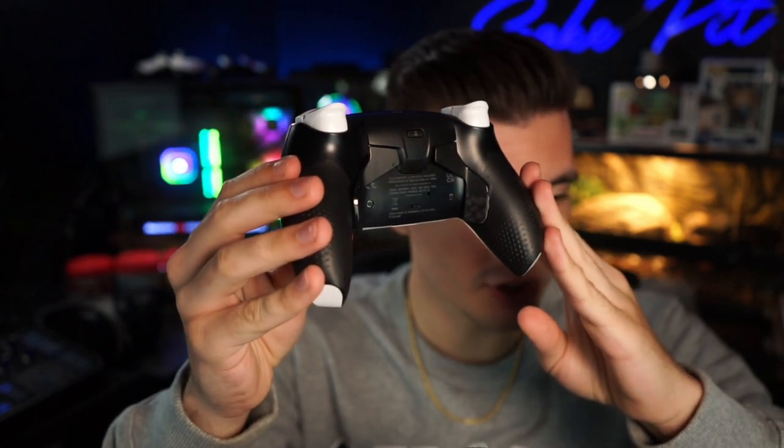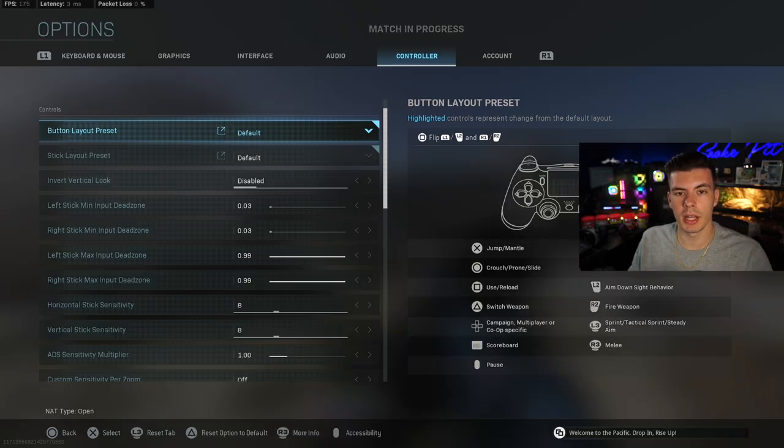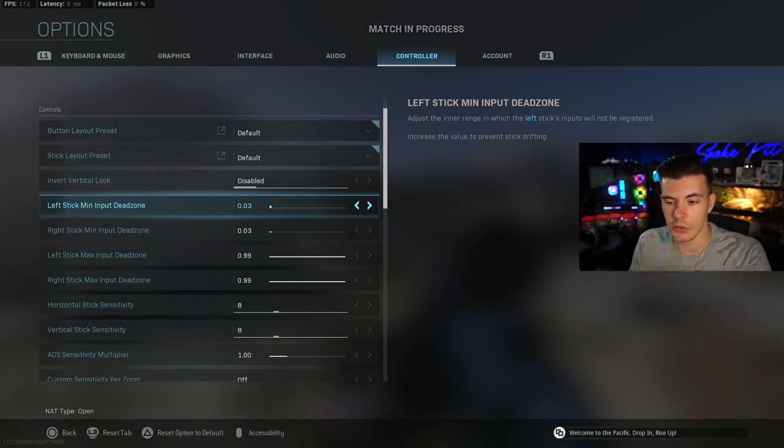I use a PS5 SCUF Reflex controller. When ordering your SCUF online, you can customize things like digital triggers — which means you don't have to pull down all the way to shoot. You also get four remappable paddles on the back; I removed the two inner ones so I could use my crouch and jump button, which is more efficient for movement. I use the default button layout so I have my slide cancel buttons on the back and can focus solely on gunfighting. For your dead zone, set it as low as possible without getting stick drift — if you do have stick drift, increase it until it goes away, as that causes unnecessary movements that will get you killed.